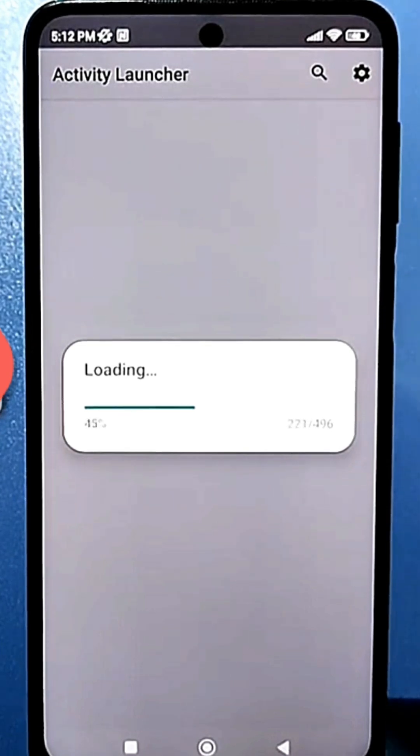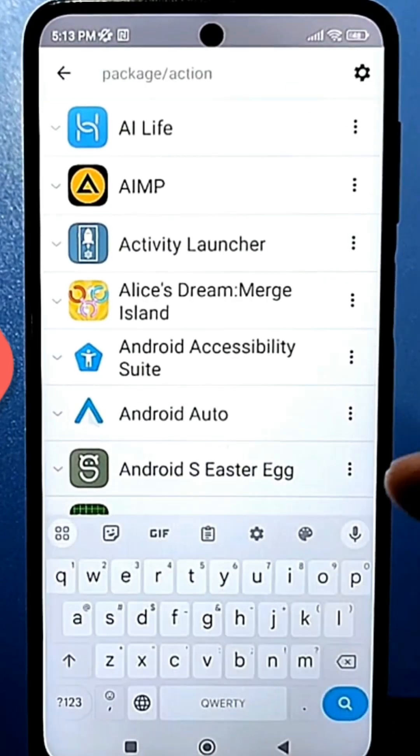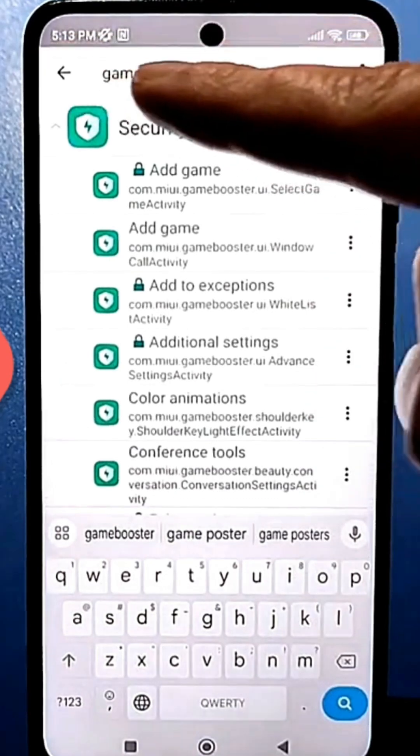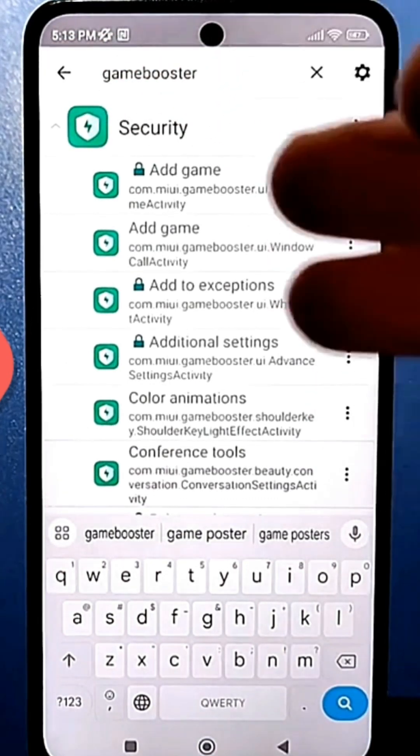After downloading, you don't need to do anything special. Just use the search function — click here and type. The term is 'game booster.' On some phones, you can simply type 'boost' and it will find it automatically, but it may be named differently on different models. If you type it the full way, it should find it 100%.